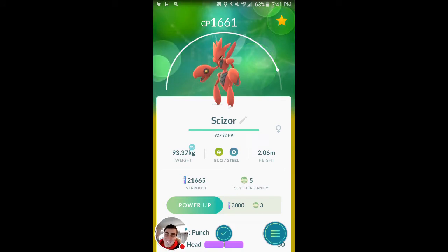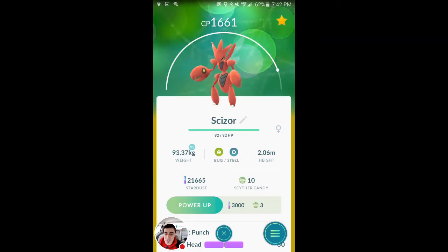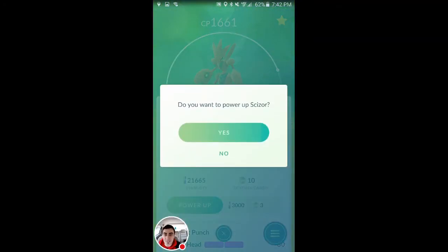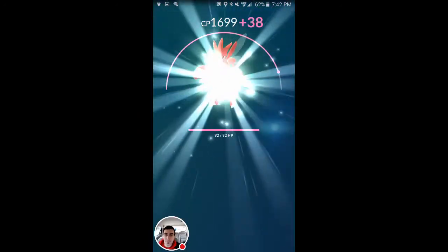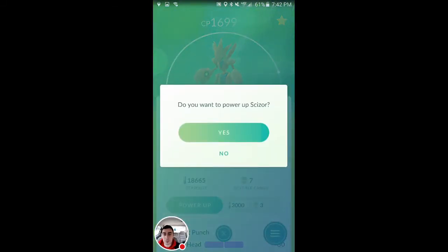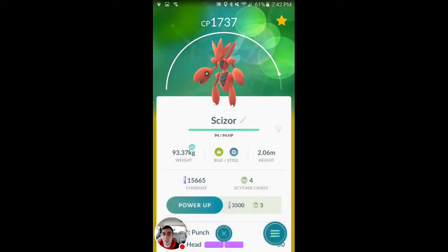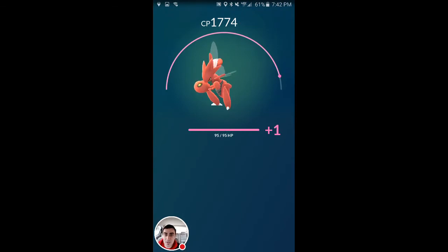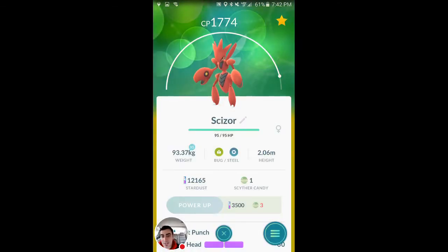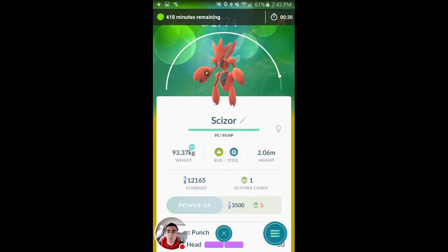Bye bye guys. I got a little ahead of myself — I ended that last video early. We're gonna power this guy up a little bit for you. We'll do three power-ups on him. He is at 1700. We're gonna go get some more Scyther, use our pineap — Pinap Berries. We got like 36 of them and that will get us more candy, which will allow us to do more level-ups on Scizor. Stay tuned.